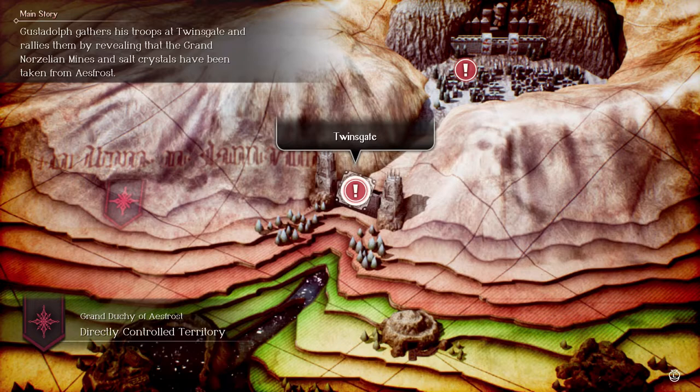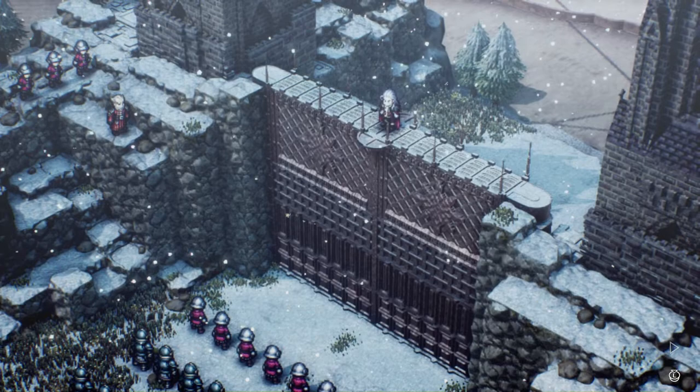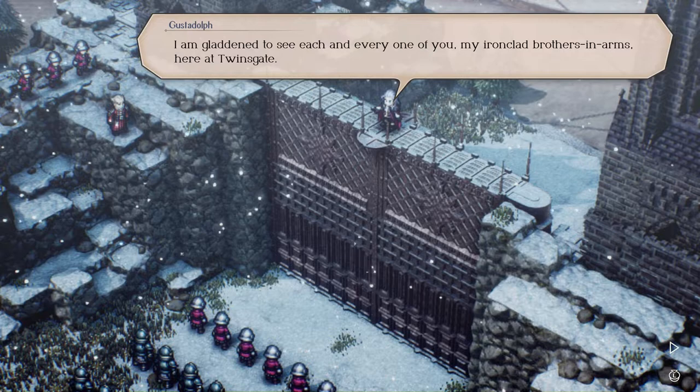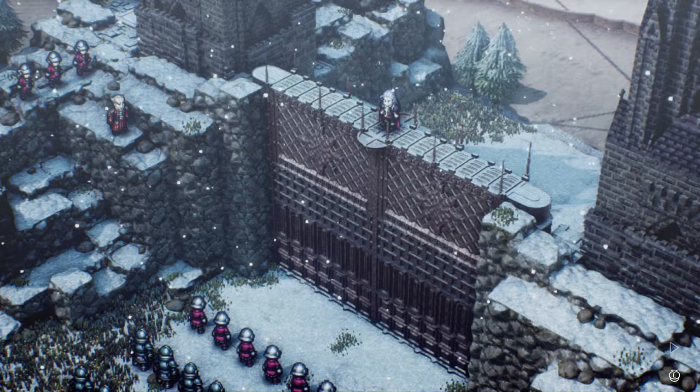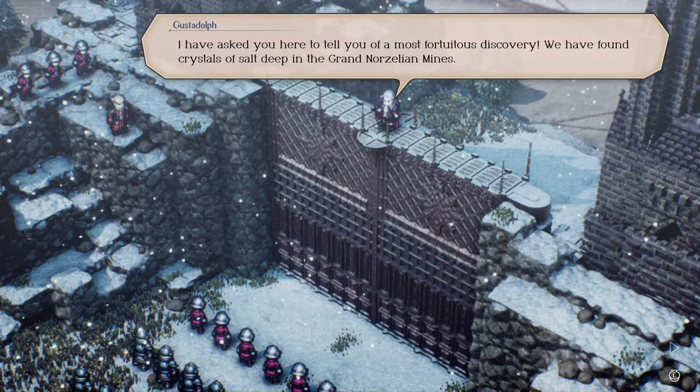Next up, at the Twins Gate: Gustadolph gathers his troops and rallies them by revealing that the Grand Norzillian Mines and Sarcosas have been taken from Esfrost. 'Astrophorians! I am gladdened to see each and every one of you, my ironclad brothers in arms, here at Twins Gate. I have asked you here to tell you of a most fortuitous discovery — we have found crystals of salt deep in the Grand Norzillian Mines.'